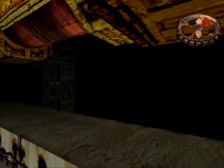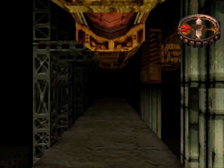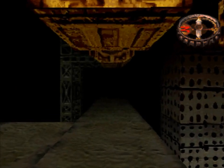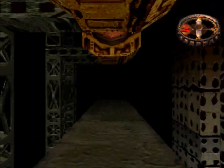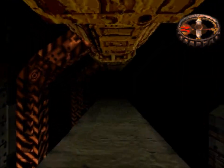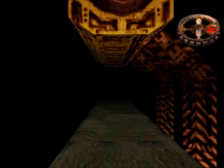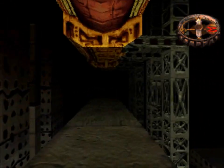Since we are on the second floor where we want to be, we want to make our way over to that supply room. The problem is, even though the map isn't as complicated as it seems, it's still somewhat easy to get lost.